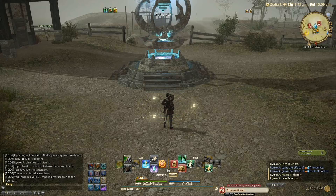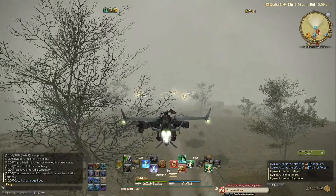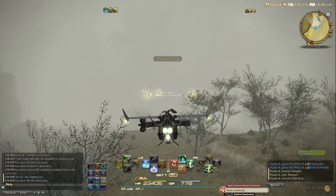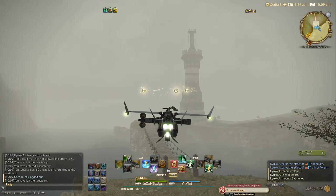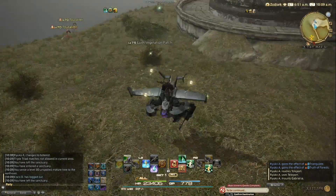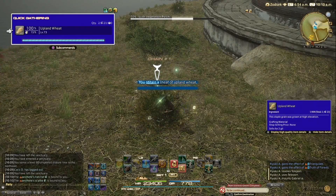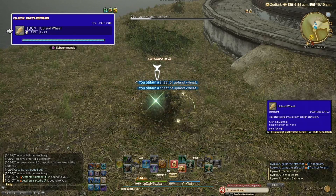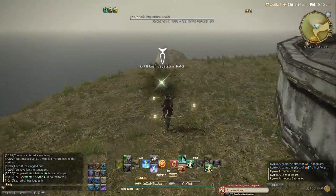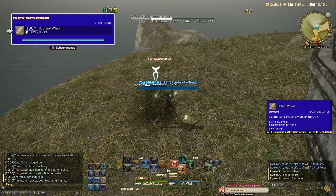The craziest stunt I ever did was back in Heavensward, where I gathered 4,000 crystals — it took me 8 hours or something. I wasn't using unspoiled nodes to speed it up dramatically; I didn't know at that time you could do it way faster. So I would literally click individually on a gathering spot 4,000 times — the slow way. It was insane. I did it non-stop, then I put it on the market and made hundreds of thousands of Gil, because back then crystals in Heavensward would sell for much more than they do now.